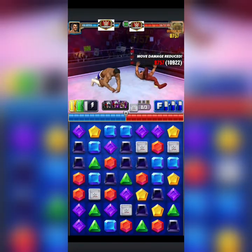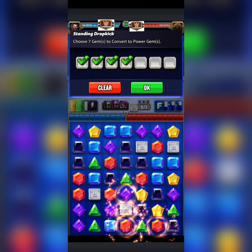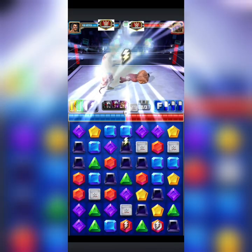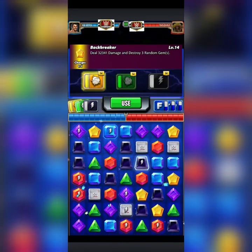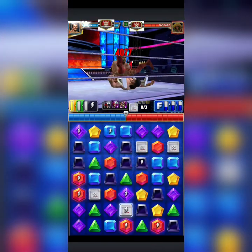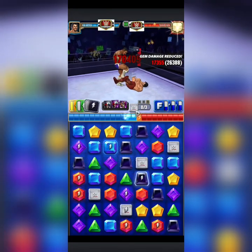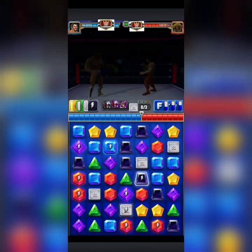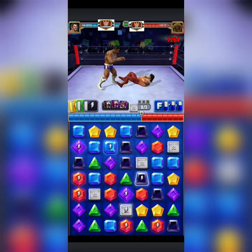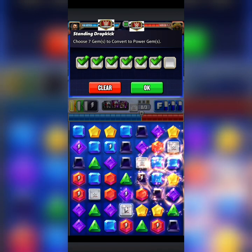There are a couple cascades we gotta worry about right off the bat. We don't really want to break anything down here because those blues and blacks can cascade. Your power gems get to go out right away. Now they get to go out again — only with Ivar though. Without Ivar this move wouldn't be ready — this is one of those rare few times where you super need it.